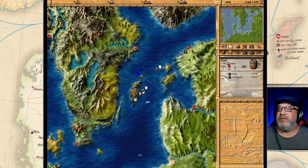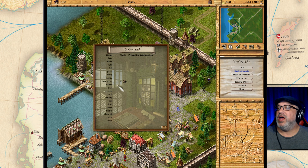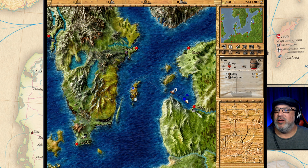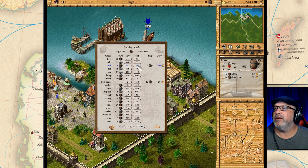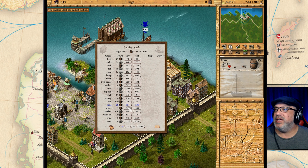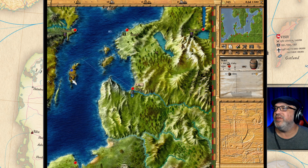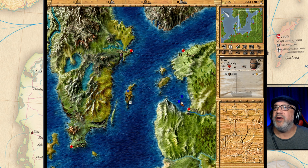Just leaving Visby with a load of cloth and iron goods for Riga — they need some cloth. Looking at our stocks, we have a nice supply; that's where most of our money is sitting. Hopefully we'll start making a profit soon. We're going to snag this deal — oh yeah, can't ask for better than that! Great news. Now let's buy 12 skins here cheap and go back to Visby — they need skins. Money is increasing.